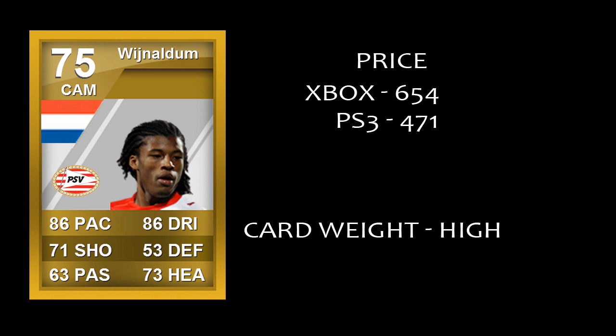Now I call him Widj — it looks like his name's Widj Naldum but I don't want to mispronounce it, so for the sake of this video he's gonna go by the name Widj. He goes for about 654 coins on Xbox and 471 on PlayStation, and before you guys start saying you can't buy him for 654, this is just the average price taken over several different purchases throughout his time on the market.